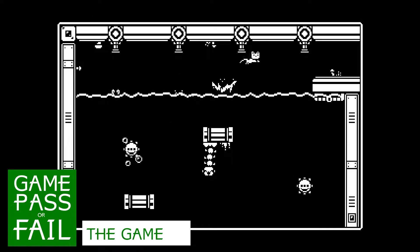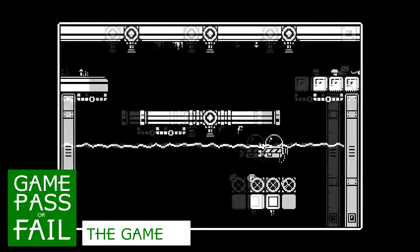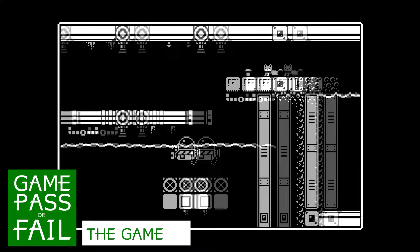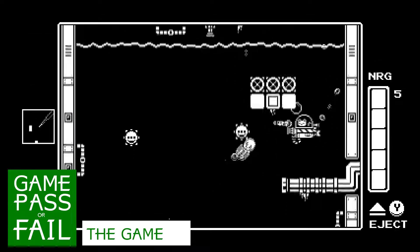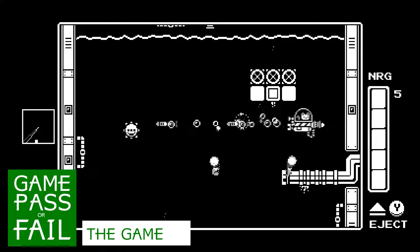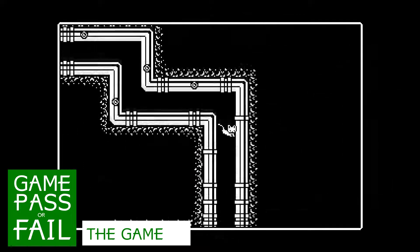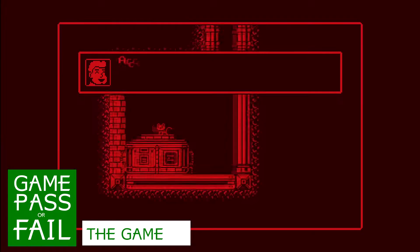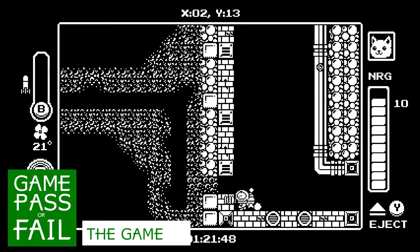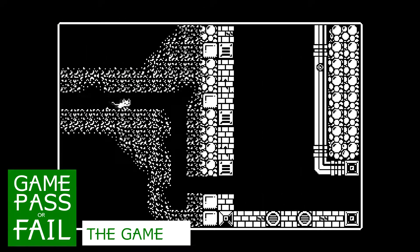Gato Roboto is a quick sit. We beat it in under two and a half hours while getting most of the collectibles, and a 100% run doesn't take much longer. Even so, there's a decent amount of variety. There are three distinct areas, and each tests a different aspect of movement. There are plenty of secrets to find, and each health upgrade makes a meaningful difference. Weapon upgrades also provide new color palettes if you're really nostalgic for the Virtual Boy for some reason. There isn't much backtracking between areas, which is one way it betrays its Metroid influences, but you won't feel like the game is wasting your time either.